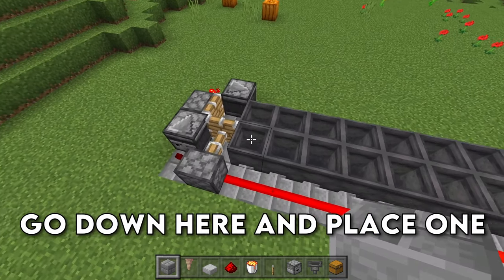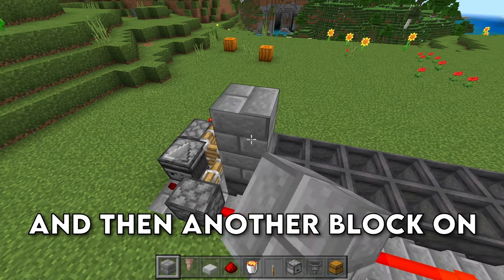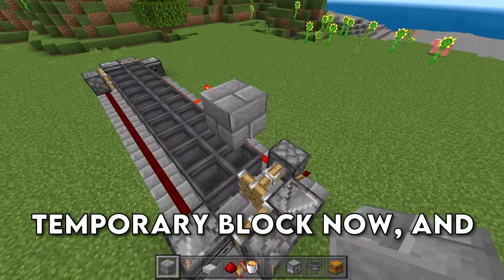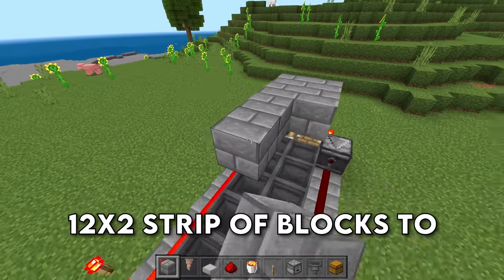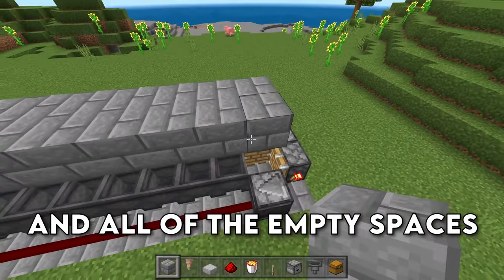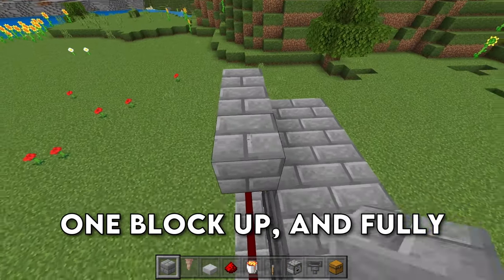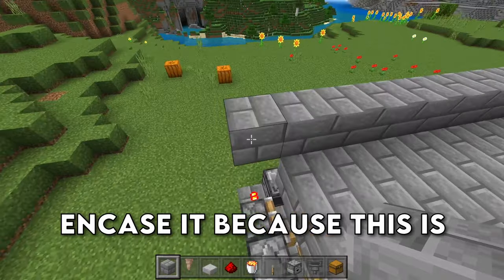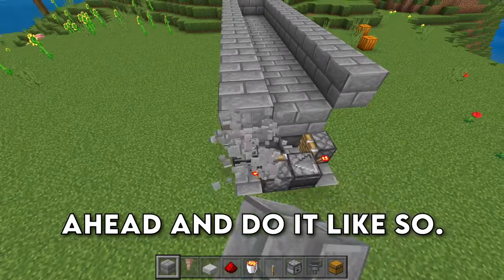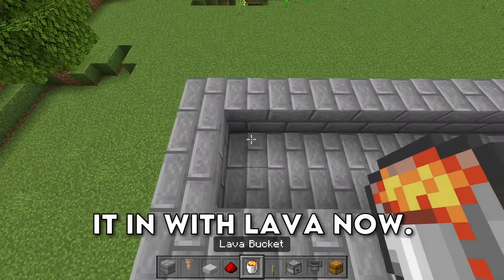Now that we have the pistons built and the cauldrons in place, go down here and place one temporary block on top of this cauldron and then another block on top of that. Break the temporary block, then create a 12 by 2 strip of blocks to cover all of the cauldrons and all of the empty spaces above those pistons. Add a lip on top of this just one block up and fully encase it, because this is going to be where the lava sits.